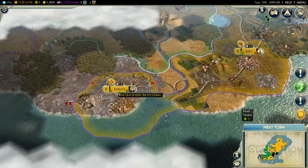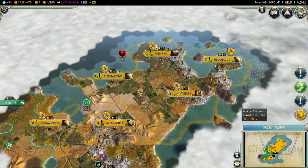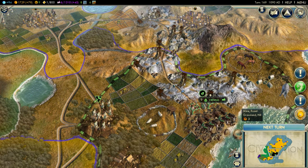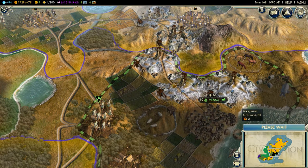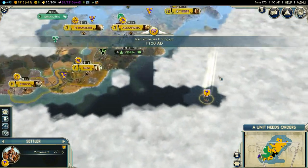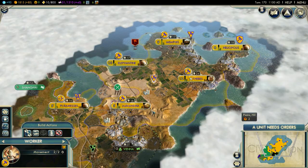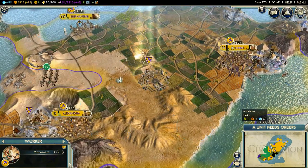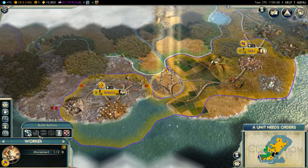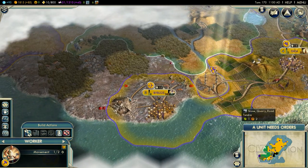This looks alright. How many workers do I have actually - 1, 2, 3, 4. Four - might make just one more as soon as possible, just to be able to develop the land quickly enough. Let's just keep going. There is a sign of something over there, so maybe I'll be able to find an island a bit more to the north. We just acquired that tile as well, but I can't build any improvements on it - strange.